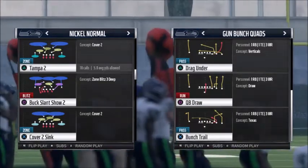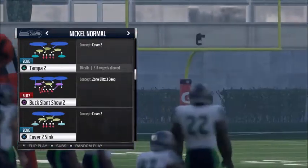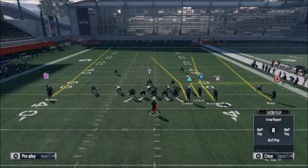I'm going to start with QB draw because you get Michael Vick a lot, you get Russell Wilson, you get fast quarterbacks, and this quarterback draw is really good. I'm sure you guys see it versus Tampa Two, and something I noticed from QB draws is they don't fumble when they're on conservative.